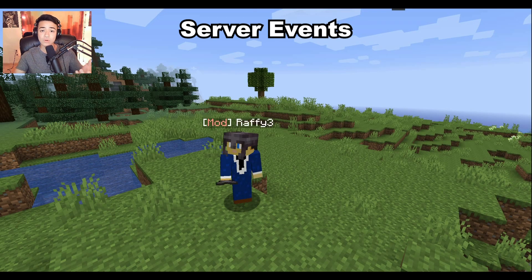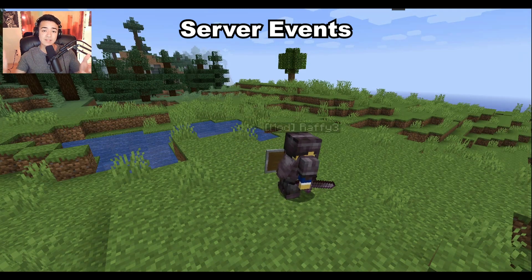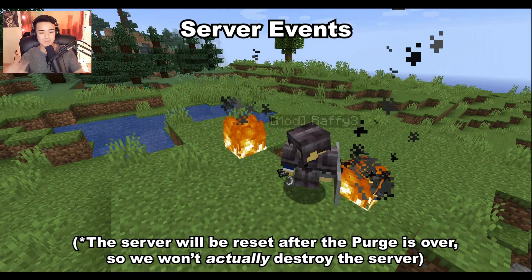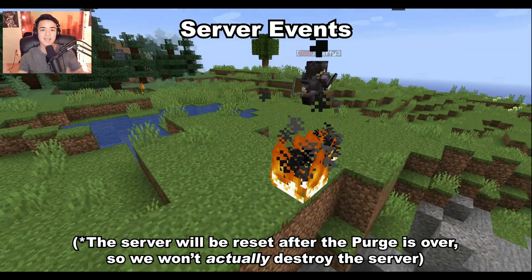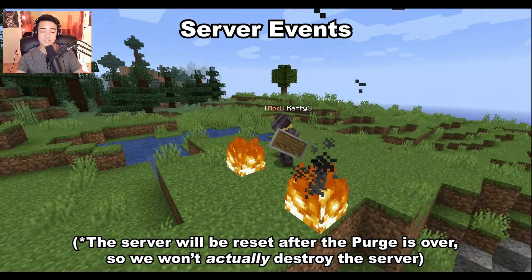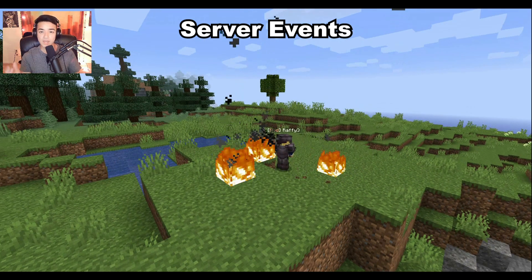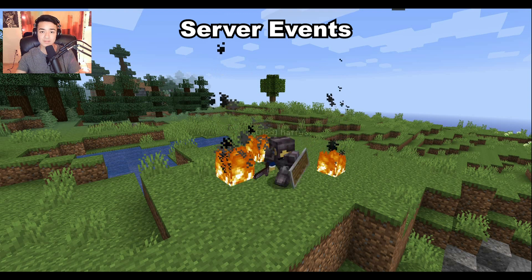One of the ways we're going to keep the server interesting is with monthly events. One of those is a purge at the end of the month, where almost all the rules are off — you can grief, blow things up, and kill players. At the end of the day we reset the server back to how it was before the purge. Whoever does the most destruction and shares screenshots on Discord wins a monthly purge king or queen role.